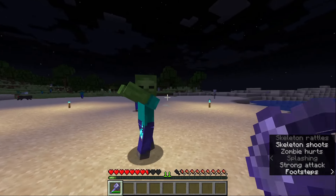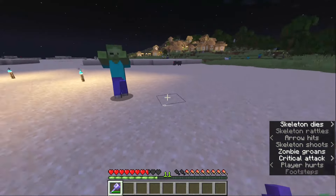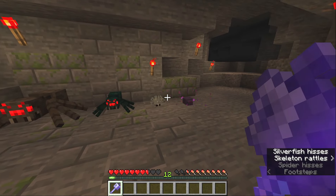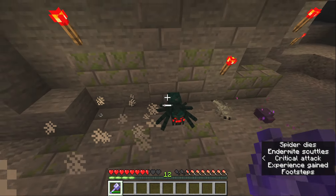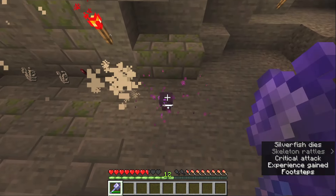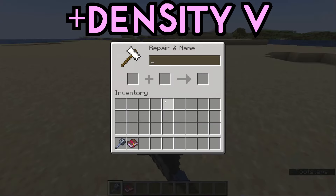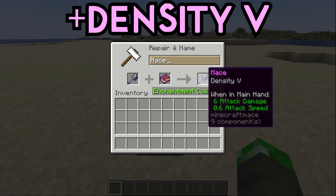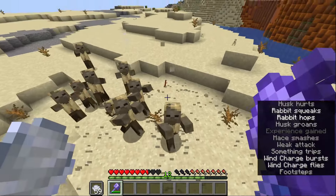Smite will increase the Mace's general damage specifically to Undead Mobs like Zombies and Skeletons, and Bane of Arthropods will increase the Mace's general damage to Arthropod Mobs — mainly Spiders, Cave Spiders, Silverfish, and Endermites. All three of these enchantments are incompatible, meaning you can have only one on any Mace. We'll be taking Density 5 out of these three as it's way less situational than Smite and Bane of Arthropods.